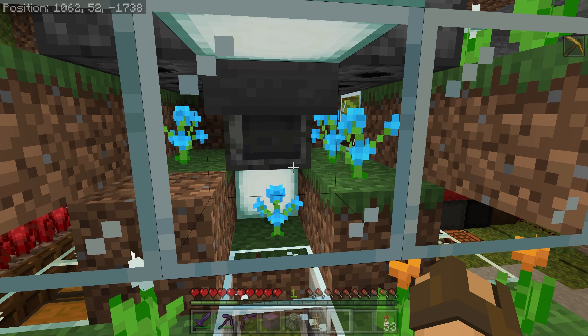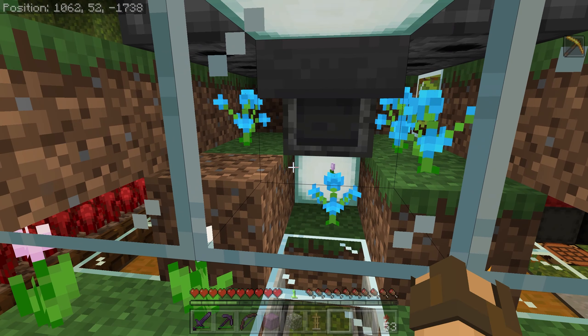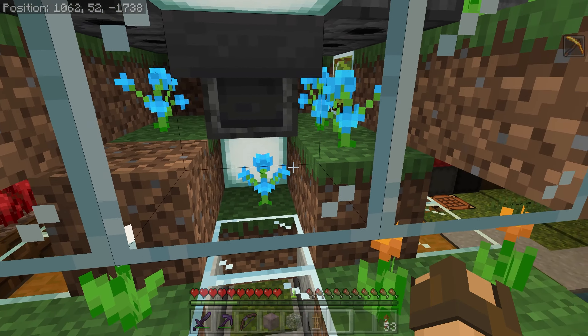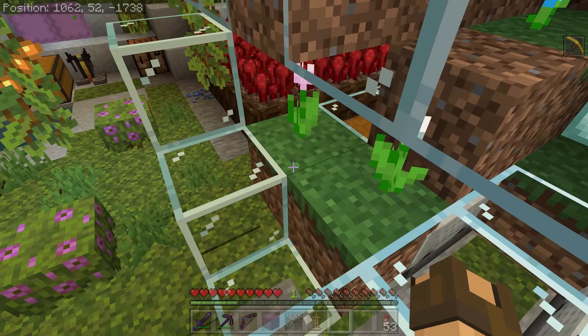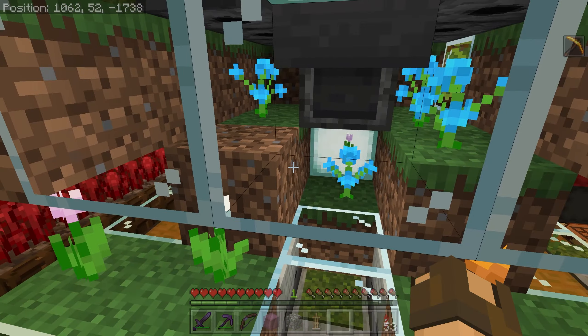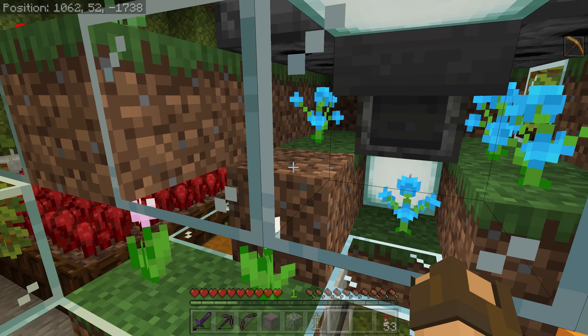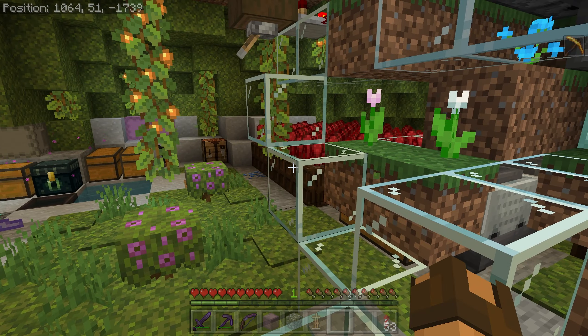I find I'm getting around 11 stacks of flowers a minute with this system, which is pretty good. You can't run it for very long because the grass turns into dirt, which is why there's so much grass around to help it grow back. You can either let it grow back naturally, or keep extra grass blocks on hand to replace them yourself.